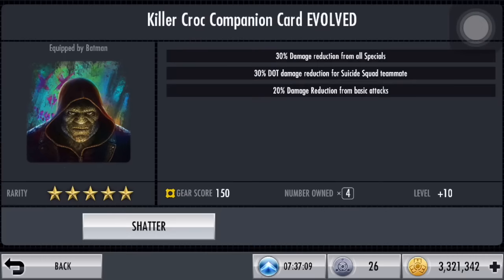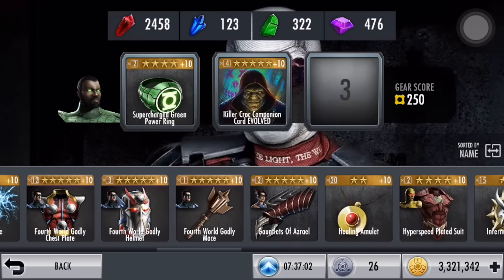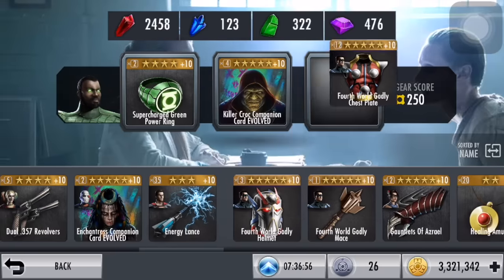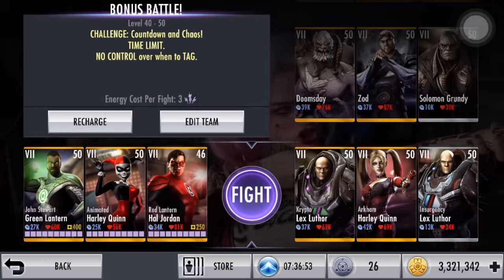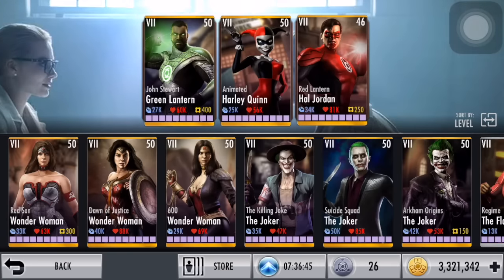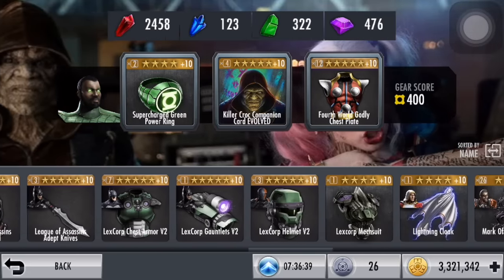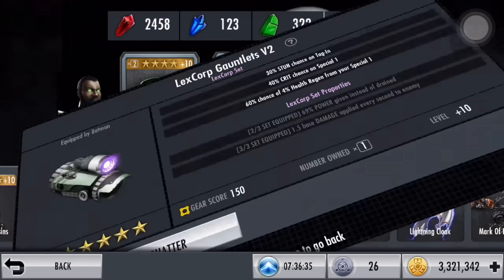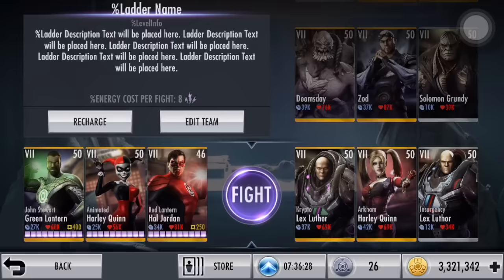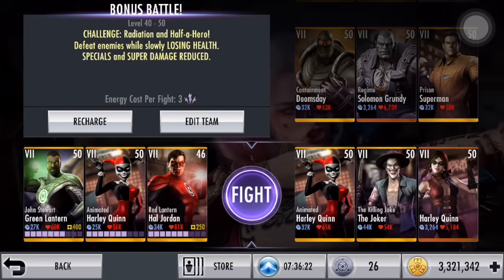Let's put on the Killer Croc companion card to take less damage for more blocking, and let's put on the 4th wheel chestplate. This is pretty much what I would call a tankier build. If you want, you could put some 4th wheel pieces for more damage or what not. Let's get into Bonus Battle 7.